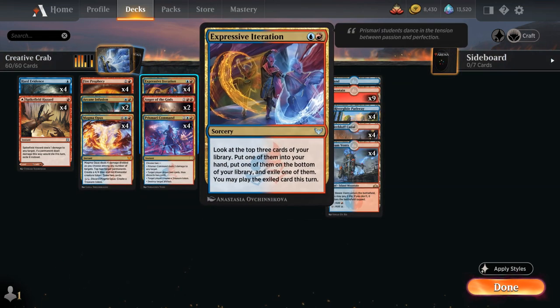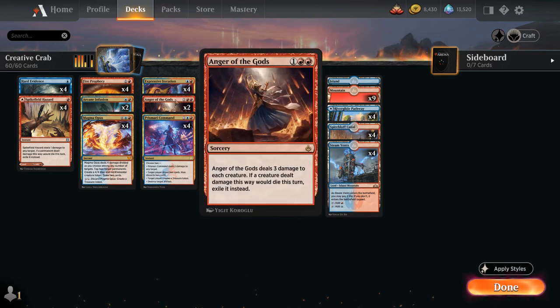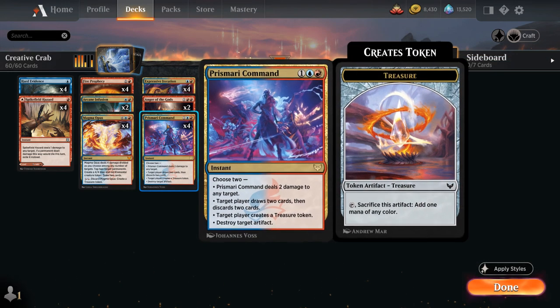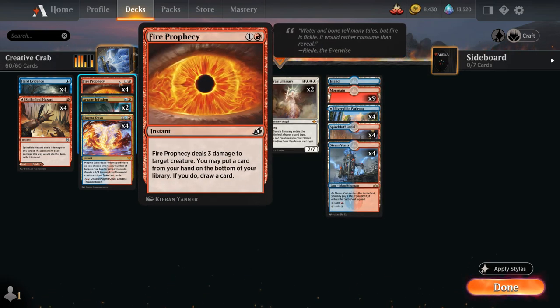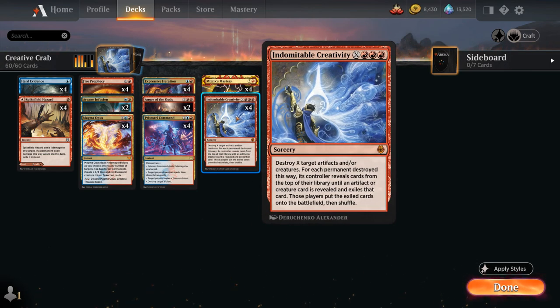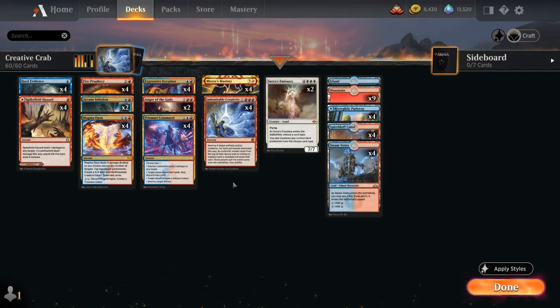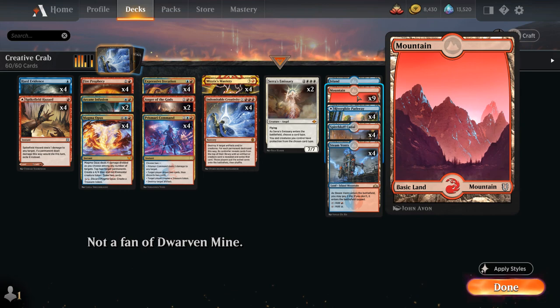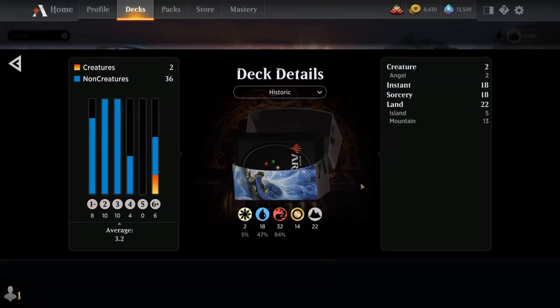We've got the full playset of Expressive Iteration — usually cast on turn 3 before playing our land for the turn. It looks at the top 3 cards, puts one into hand, one on the bottom, and the third gets exiled, and we can play the exiled card this turn, which includes lands. We've got 2 copies of Anger of the Gods as our sweeper, playing this over Sweltering Suns because the exiling effect is useful. Between Prismari Command's discard and Fire Prophecy, we have ways to get rid of a sweeper if it's not a great matchup. Then of course the full playset of Mizzix's Mastery, 4 copies of Creativity, and 2 copies of Serra's Emissary. In a pinch you can target opposing permanents with Creativity. The mana base is straightforward — dual lands with Steam Vents, Spire of Industry, the Pathway, lots of Mountains for Creativity, and one basic Island.